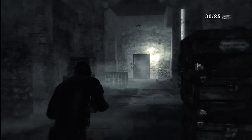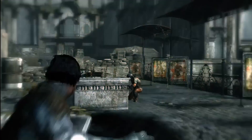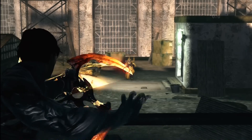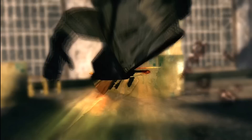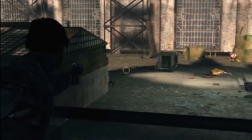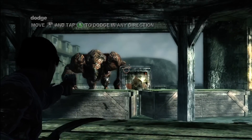Dark Sector may seem like an average third-person shooter on the surface, but what really sets it apart from the others is its glaive weapon. Like a boomerang of death, it returns to you after throwing it at your enemies. You can use this weapon to decapitate enemies, solve environmental puzzles and pick up items. You can also use Aftertouch to control the glaive after you've thrown it, making kills super satisfying. You can also combine your glaive with different elements like fire and electricity to give it some extra power.